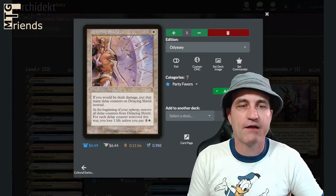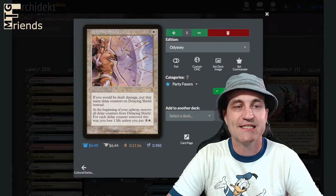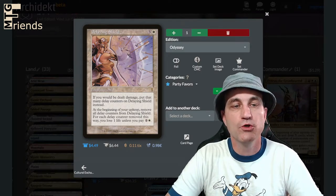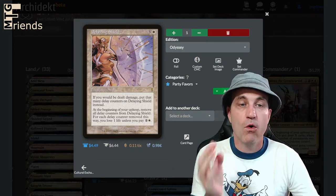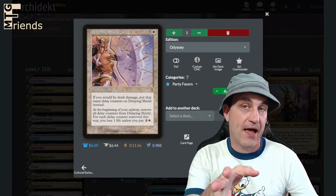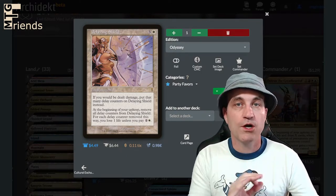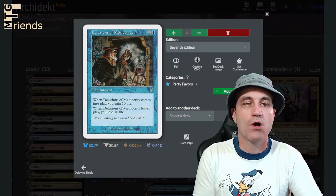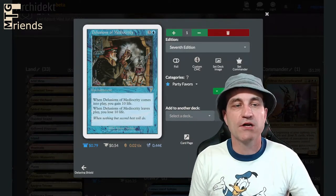Delaying Shield — four mana enchantment. If you would be dealt damage, put that many delay counters on Delaying Shield instead. At the beginning of your upkeep, remove all delay counters and for each removed, you lose one life unless you pay two. So you can just off the rip pass this off, or you can play it, take a bunch of damage, and then pass it off — which is even better. Delusions of Mediocrity — four mana. When it comes into play you gain 10 life, then pass it off. When Delusions of Mediocrity leaves play, you lose 10 life. Boom. Donate for three — target player gains control of target permanent you control. For a mere three.